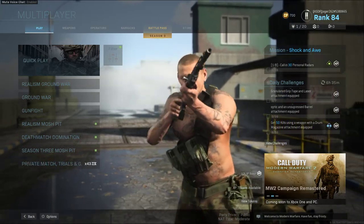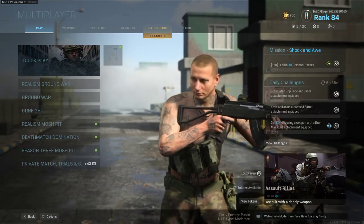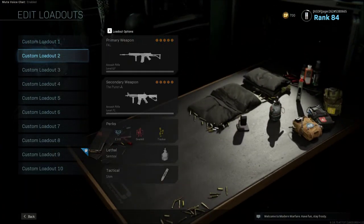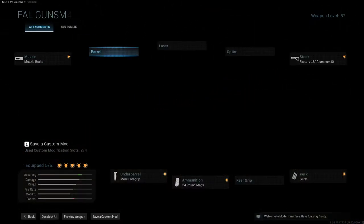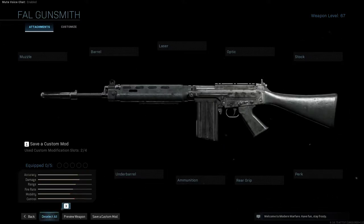So to get right into it, this is going to be an easy build, and the reason for that is we have the FAL in-game. This is what the build looks like — you can pause the screen here and just skip all the talking. But I'm going to deselect all and show you how to build the FNC-80 as we see it in the movie.